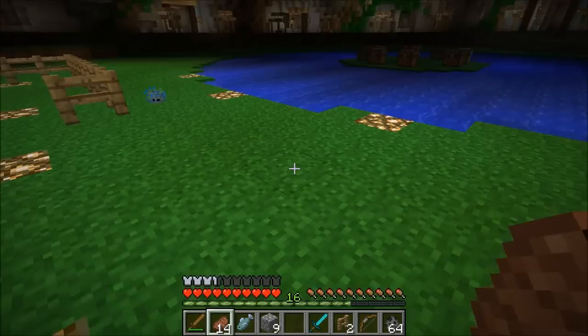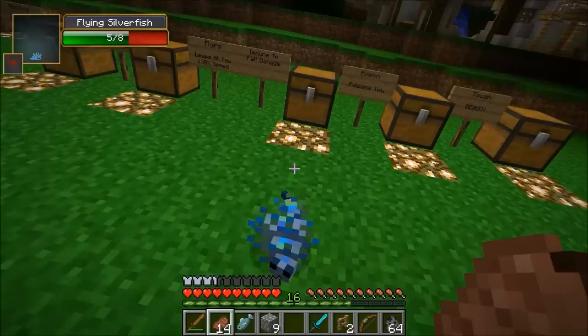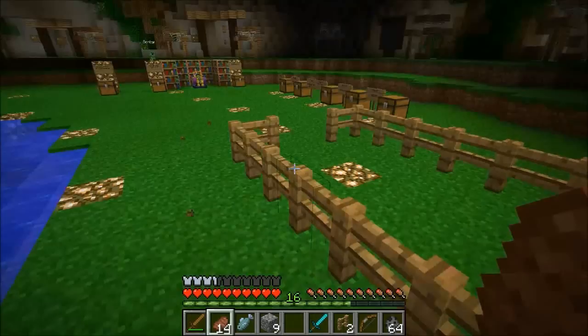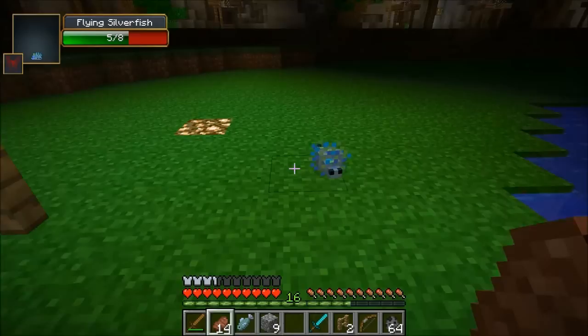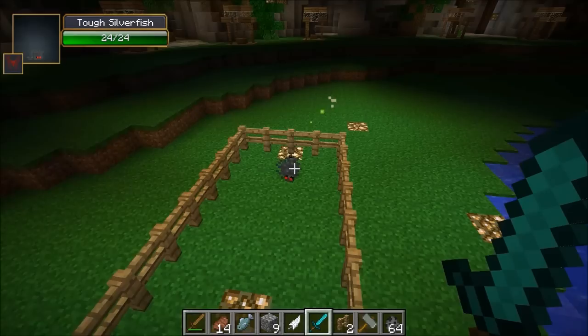The next one is the Flying Silverfish — and do you see that? He jumped over my head! He doesn't actually fly, but he leaps like crazy. When you get too far away, a silverfish might come flying at your face. He came out of nowhere — it's like he teleports. This one can drop a feather, and he goes at 130% normal speed. Of course, he's immune to fall damage.